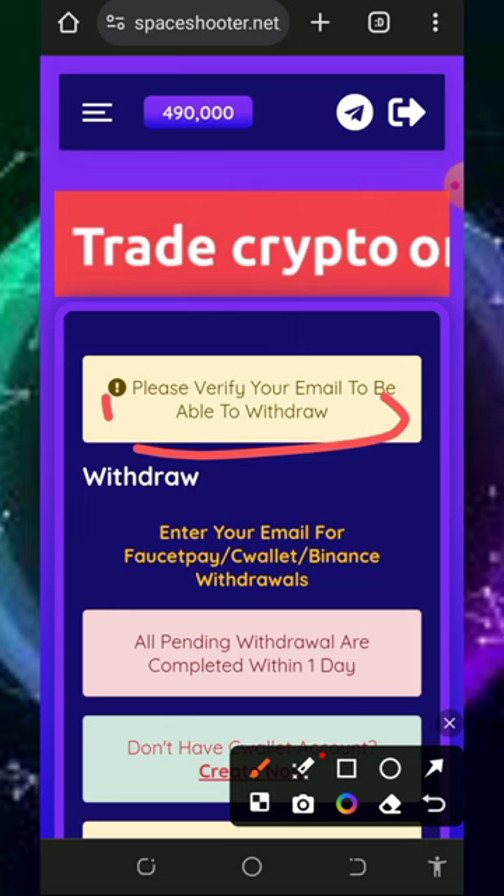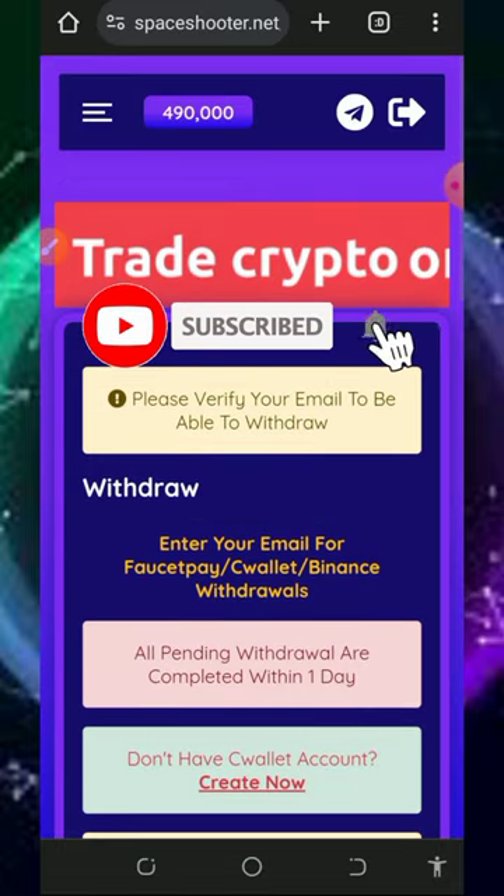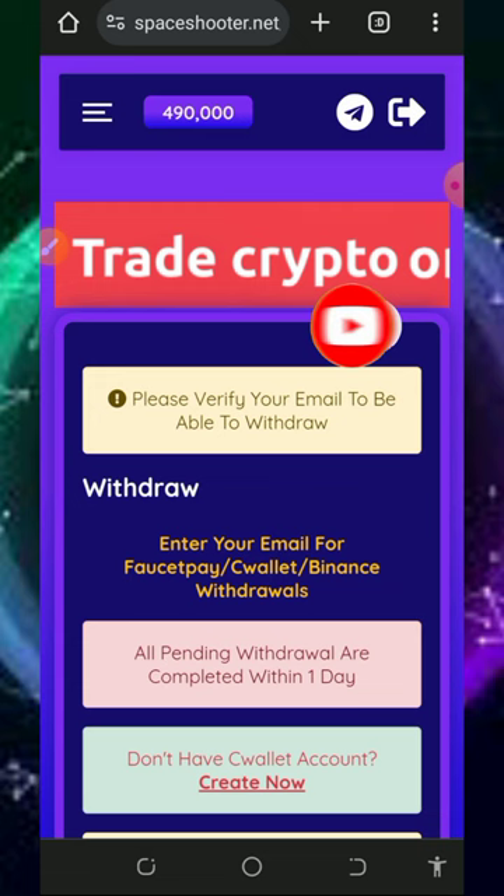At this step, we need to verify our email address to be able to withdraw. I can't complete that right now because I don't have enough battery on my phone. You can jump into the platform and start claiming yourself. To register, tap the second link below this video to create an account.